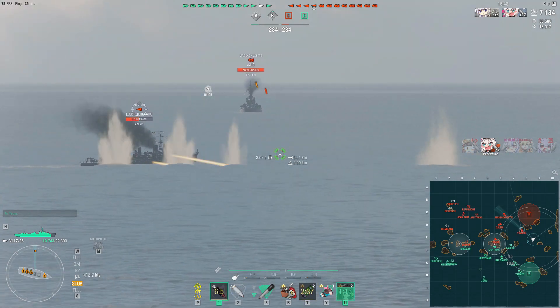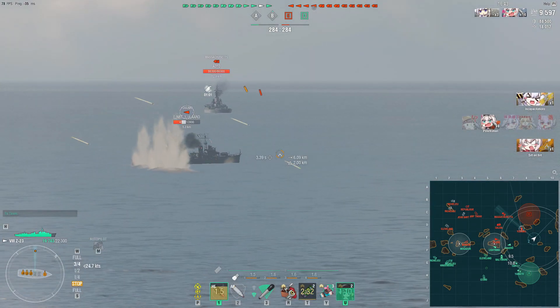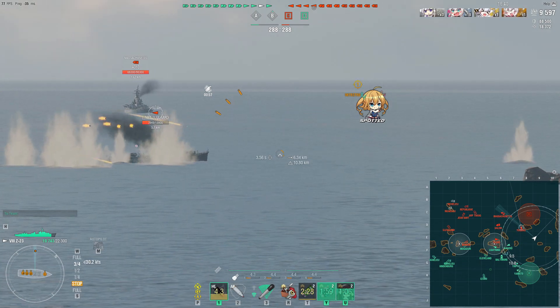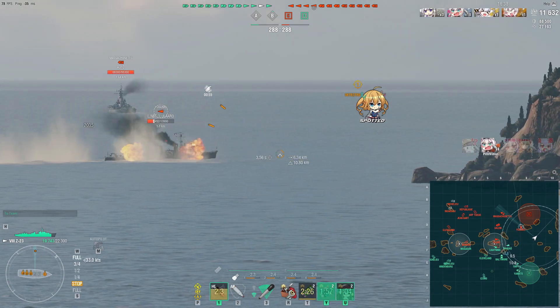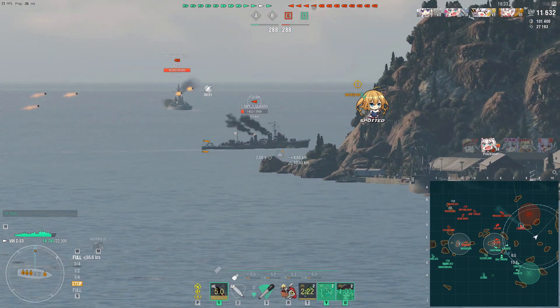As soon as they start to pull to 5km or further away, I come charging out of my smoke screen to re-spot the enemy Yagumo — knowing their concealment is poor, approximately 5.5km at maximum — and that means we're able to go toe to toe with the ship and absolutely tear them to pieces with the support of our teammates.